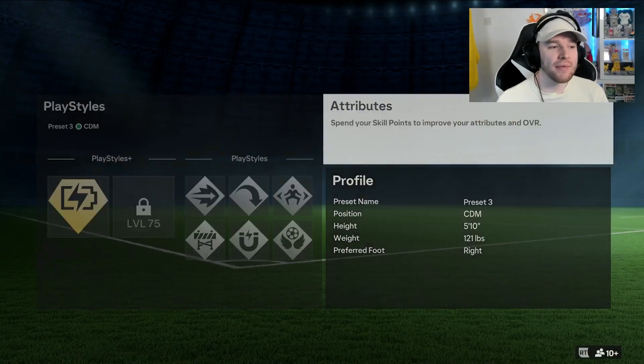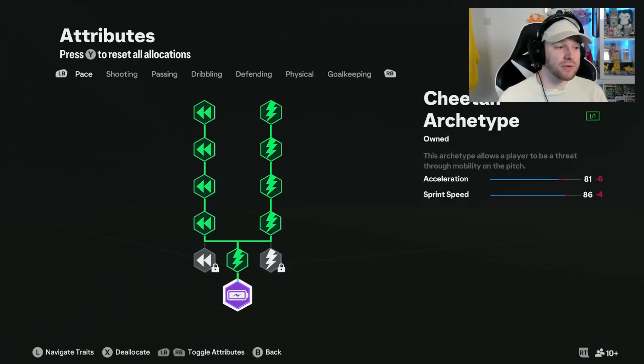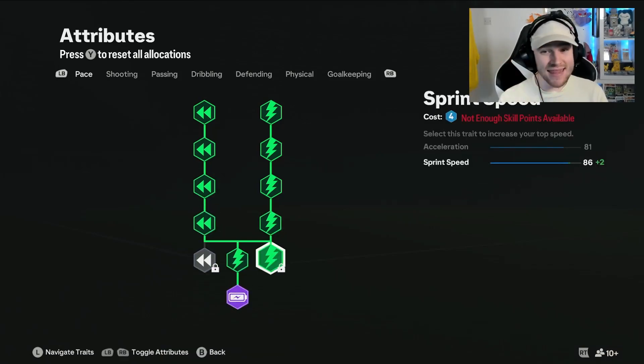Let's get straight into the attributes. He's used all of his pace and all of the acceleration on this build because the pacing in the end isn't that good on this build in general, and he likes using the CDM build.